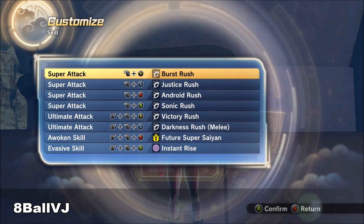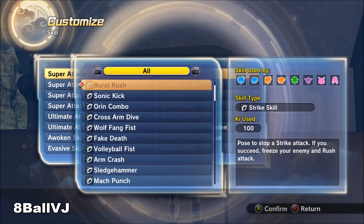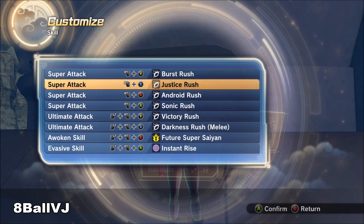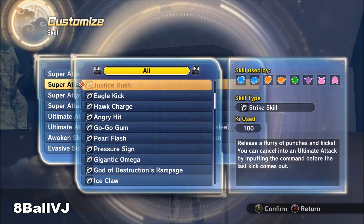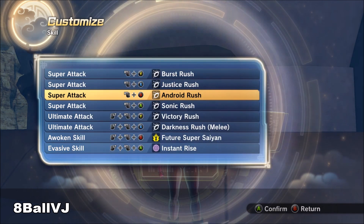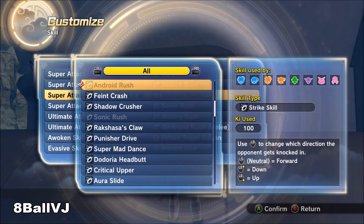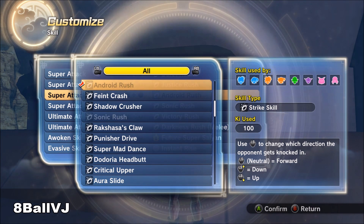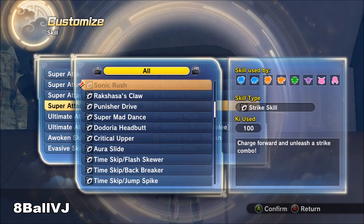Just like the title, this is the ultimate rush moveset. You're going to want to put on every move you see here. The reason Power Rush isn't on here is because it's a DLC — maybe everyone doesn't have it — and it costs 10 bars of Ki. If you have the DLC and 10 bars of Ki, go ahead and put it on. I'm going to show you all these moves: Burst Rush, Justice Rush, Android Rush, and Sonic Rush, along with Victory Rush and Darkness Rush.